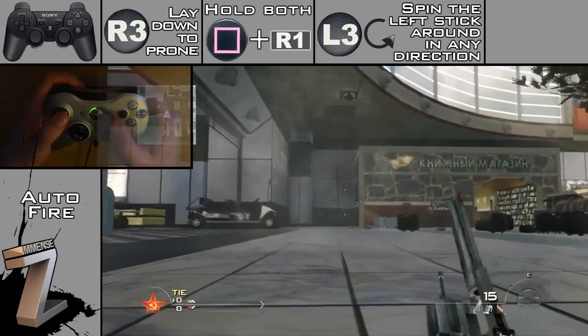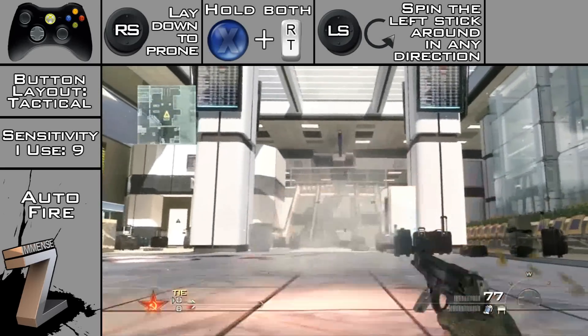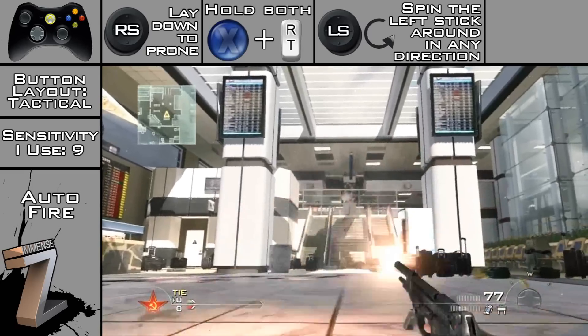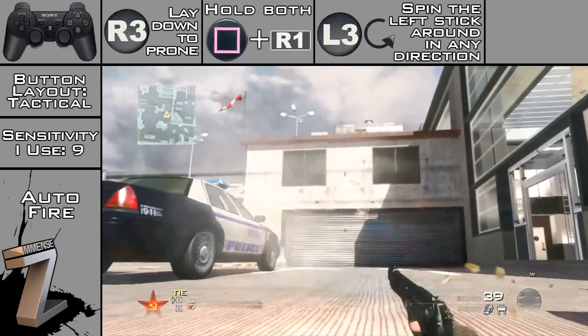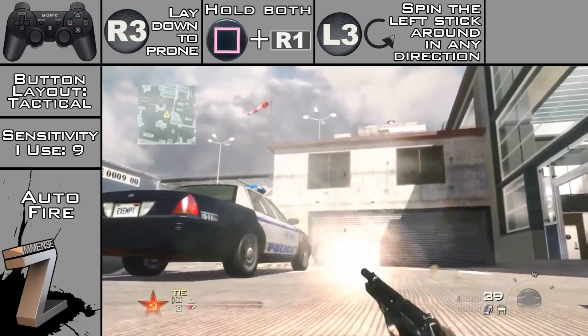Another thing is you can only do this when you're laying down. Also, it's not like a modded pad — modded pads don't shoot that fast, you just can't do that. It's actually a glitch in the game. You don't actually need to spin the left analog stick; you can just move it in certain directions, but it's best when you spin it — it just gives a constant stream of bullets coming out of the right pistol.